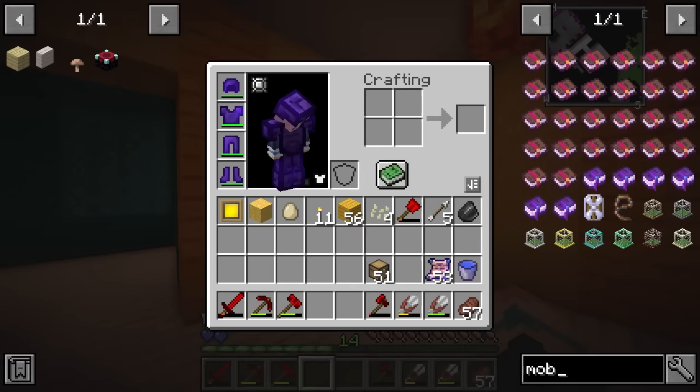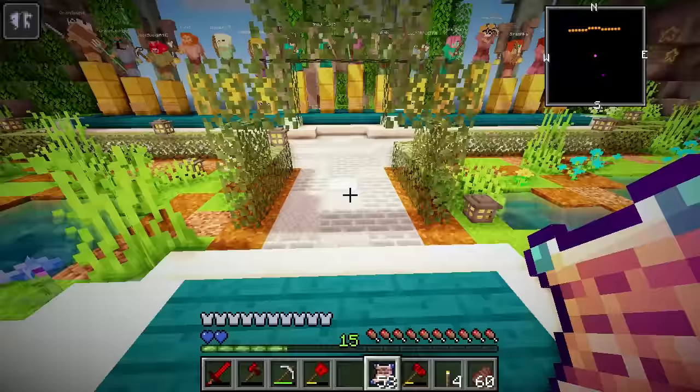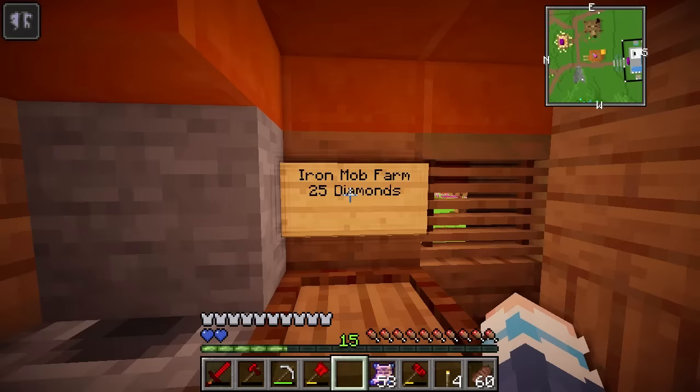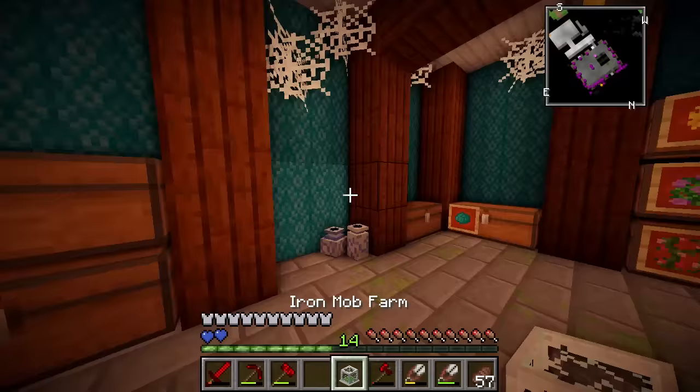Now this place is ready for some mob farms, but there's just one problem. The crafting recipe is kind of insane! I would need multiple blaze rods, and I would probably be on about seven hearts by the time I get all those. So instead I'm going to go over to Spawn, to Fwip's shop where he is selling them. These are expensive! 25 diamonds for one iron mob farm. I guess I can only buy one for now.